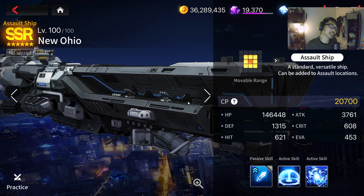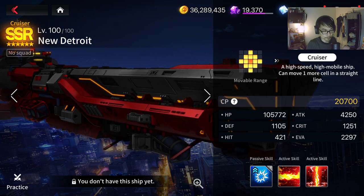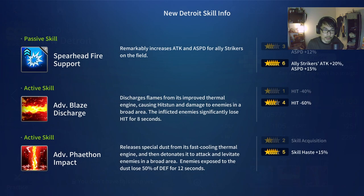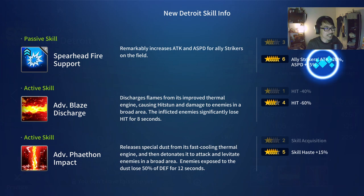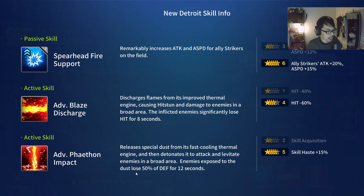Not because New Ohio is particularly good — it's decent — but because New Ohio is a requirement to build New Detroit, which is one of the best ships ever, period. If you pick New Ohio, try and build New Detroit fast. New Detroit got buffed once: Striker's Attack plus 20% and Attack Speed plus 15% — a huge buff. The ultimate skill causes enemies exposed to the dust to lose 50% defense for 12 seconds. You can pair this with Seoyun, Lonely, Chifuyu, and other defense debuffers, making enemies lose a massive amount of defense.